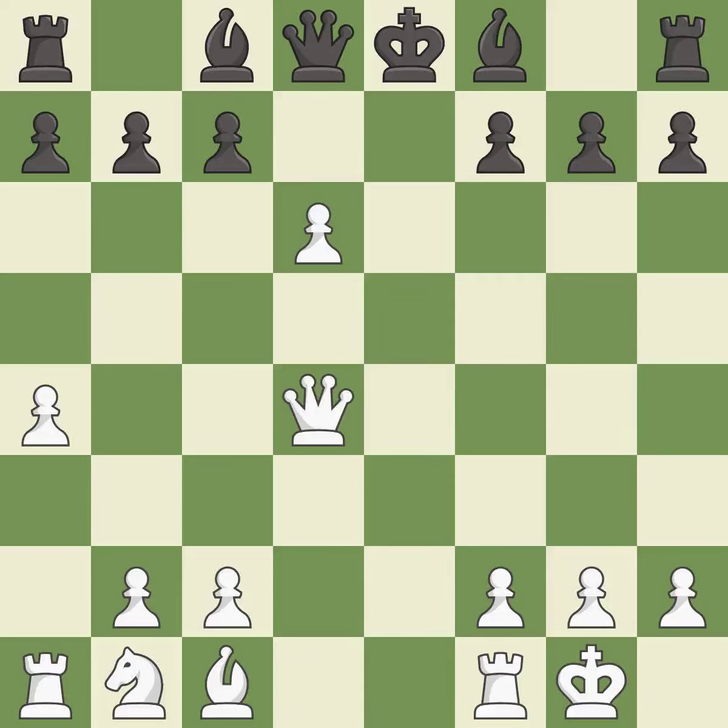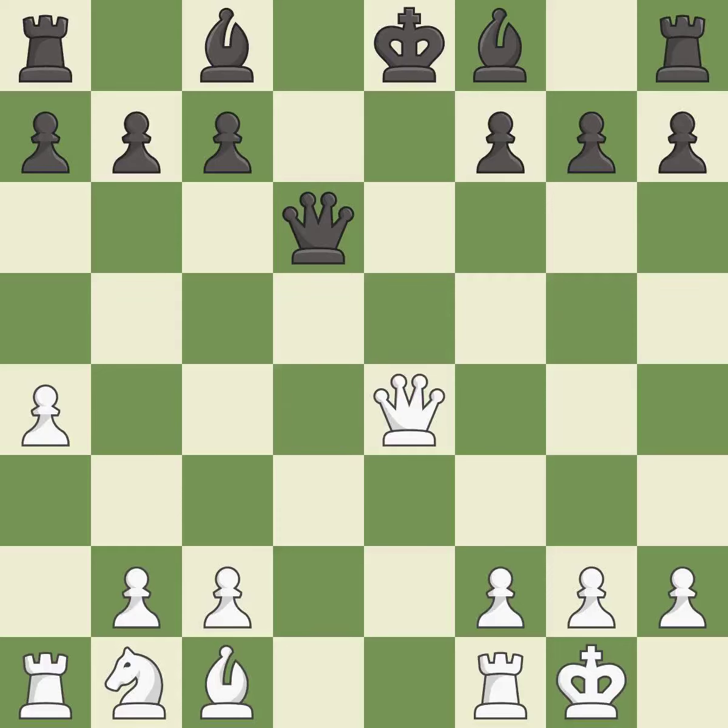After all captures, this is an equal trade. This develops a queen off its starting square, getting it into the action. This is the only move that works. This move puts the queen on a safer square. This blocks the check from an opposing queen.